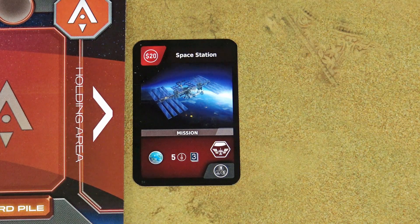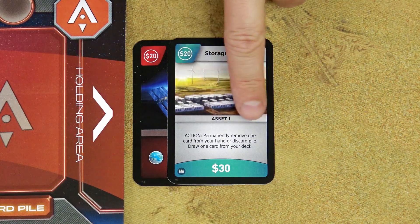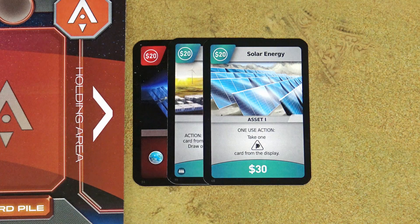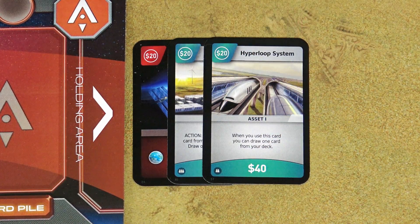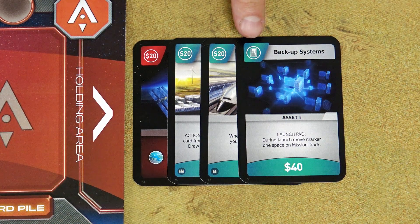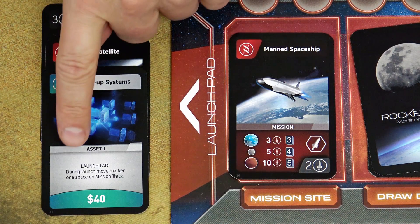Later in the game you'll also have asset cards of several types. Cards with the action keyword let you either use the resources in the top left corner or use the card's ability — you cannot use both. Cards with the one-use action keyword can be used as a resource, or you can use the effect, but when you use the action the card is removed from the game completely. Cards with 'when you use this card' text let you use both the resources and the ability. Cards with the launchpad keyword can only use their resource when played to the holding area; however, if such a card is on the launchpad when you launch a mission, you can also use its symbol as a boost and activate its ability.